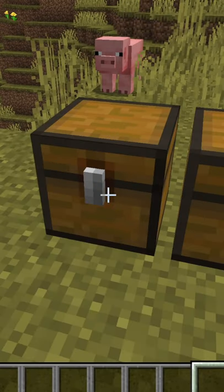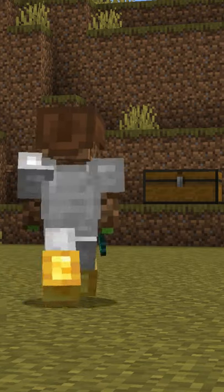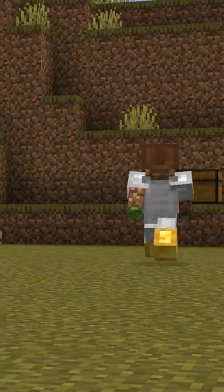This is a chest, and this is a trap chest. It's a pretty noticeable difference, right? In this tutorial, you're going to learn how to make an undetectable chest trap using a normal chest.